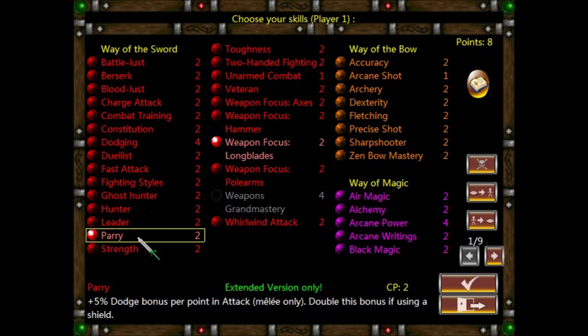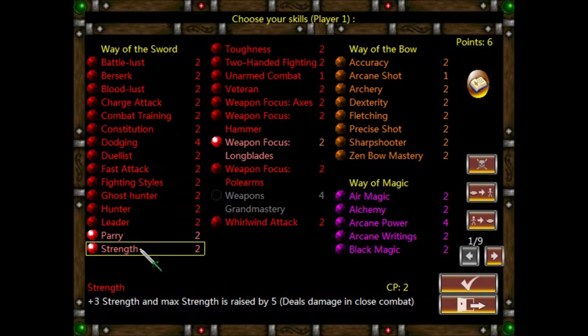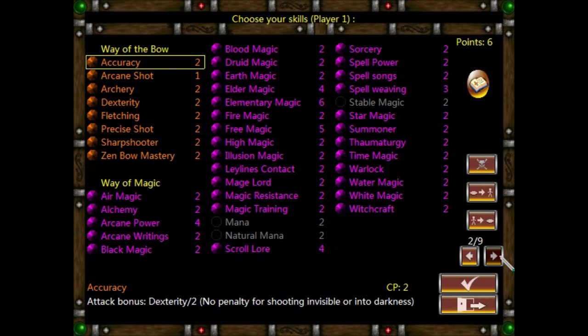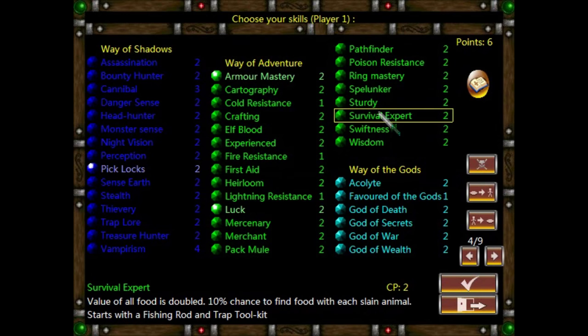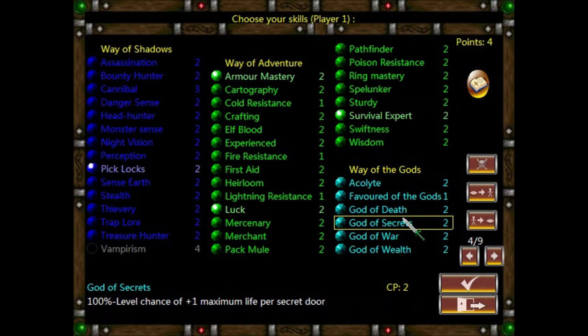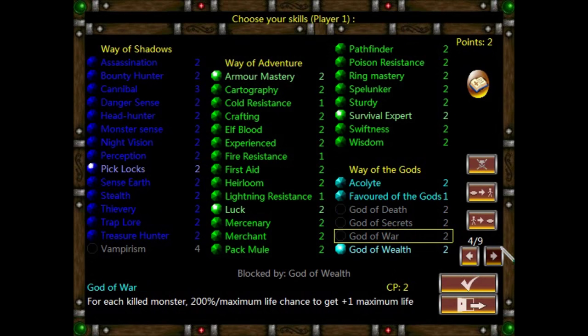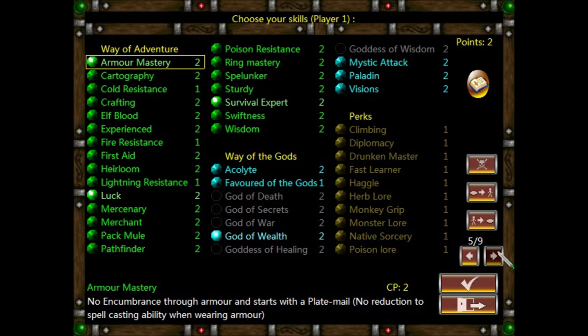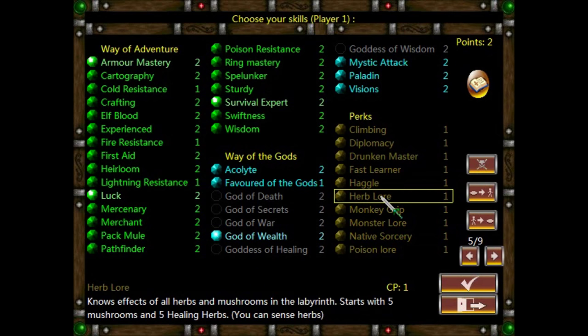Let's also go with Parry for a bit of defense, and Strength so we do a bit more damage. Let's take Survival Expert, so we get more food and the food we consume will be more beneficial. I'll take God of Wealth, so we get a chance of gaining some maximum life when we pick up stacks of money. And Herb Lore, so herbs will be identified when we pick them up.